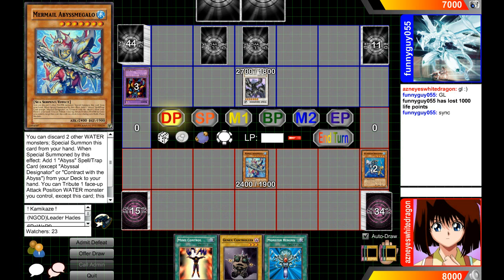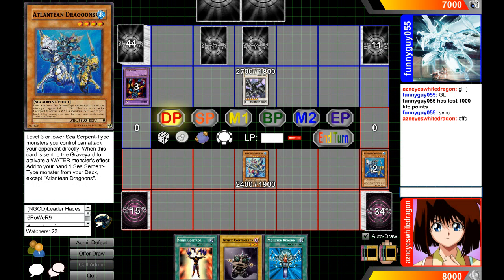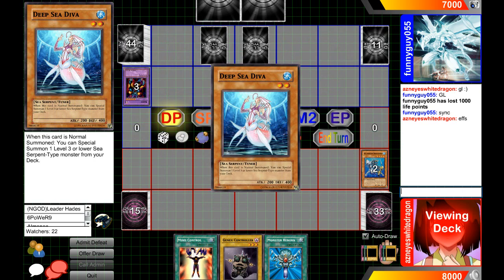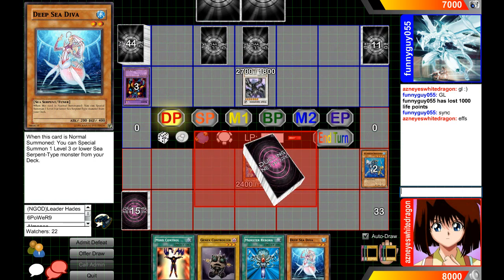We are going to summon Mermail Abyss Megalo — this is a new card, not out yet, coming out in Abyss Rising. When the Atlantean Dragoons are discarded for our water monster's effect, I can add one Sea Serpent-type monster from my deck to my hand except himself. That will be Deep Sea Diva. I really like this card, it's pretty good.